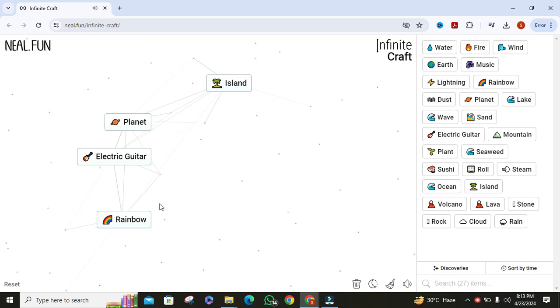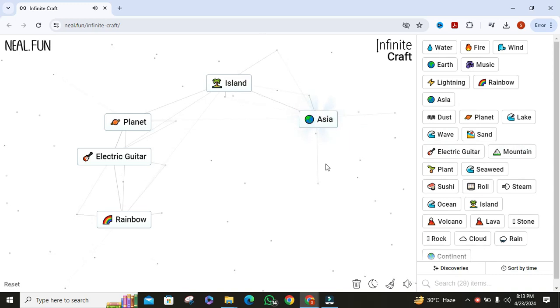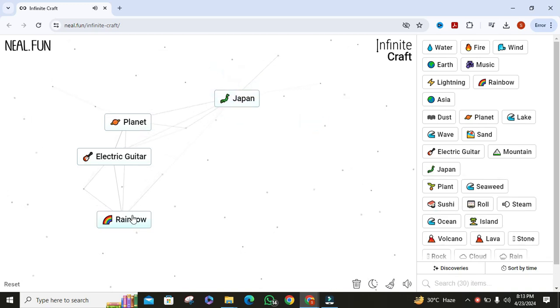Now we are halfway done. Take earth and add island to it — it will make continent. Then add mountain to continent — it will make Asia. Then combine Asia with island — it will make Japan.